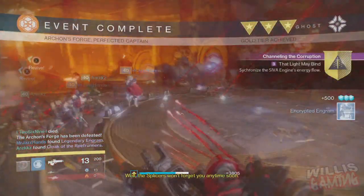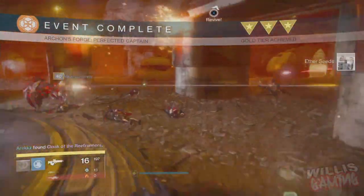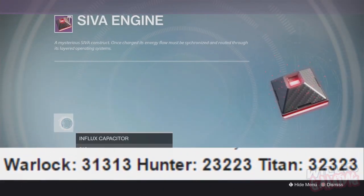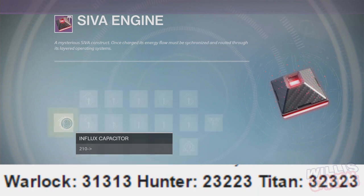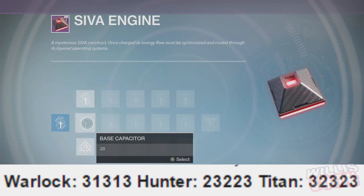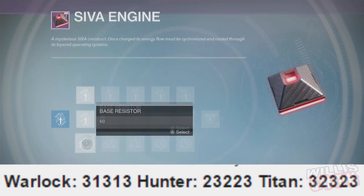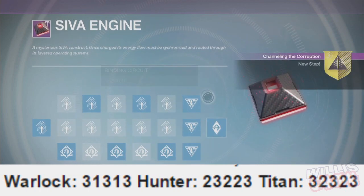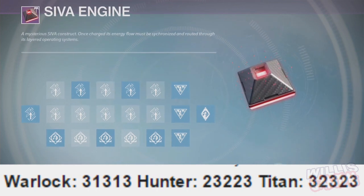After you've done all the Nightfalls, Archon's Forge, and pulse rifle kills, you need to enter a certain code into your SIVA Engine. If you are a Warlock, enter this code; if you're a Hunter, enter this code; if you're a Titan, enter this code — top is number one and bottom is number three. Once you've done that, a final column will unlock, and when all of your fellow Guardians in the same party have done this, you can click on the last slot to advance the quest.